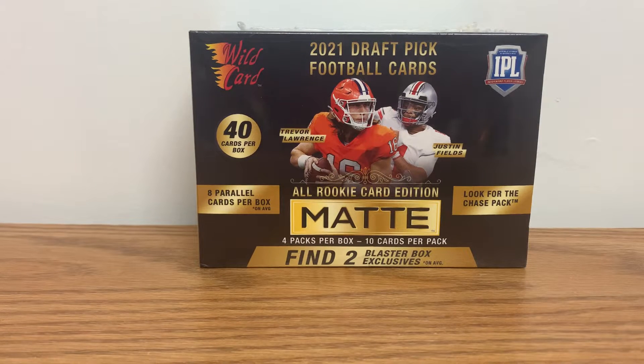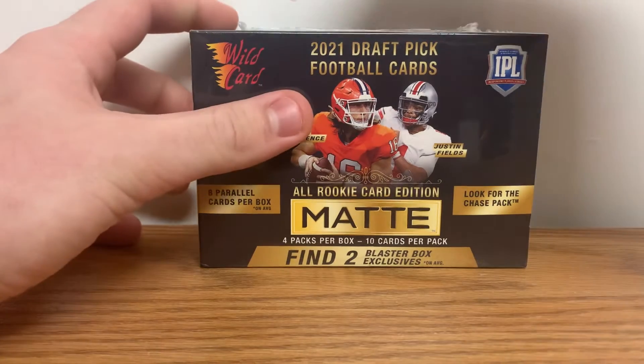What is going on guys, Trent is back with another video. Today we'll open up some 2021 Wildcard Marte. There's 40 cards per box, four packs, 10 cards per pack. This is going to be all 2021 draft class rookies — you could pull Trevor Lawrence, Justin Fields, Mac Jones. This is going to be all rookies from the 2021 NFL draft class. Let's open up the box and see what we get.